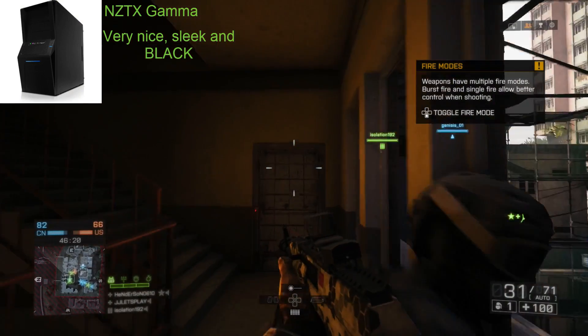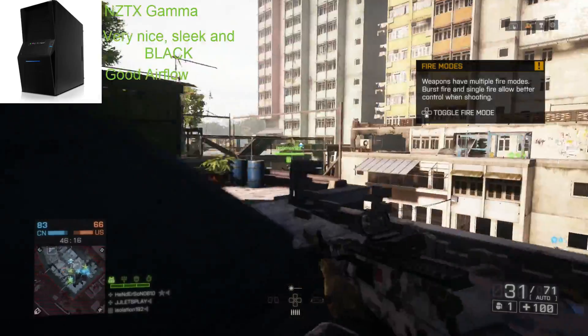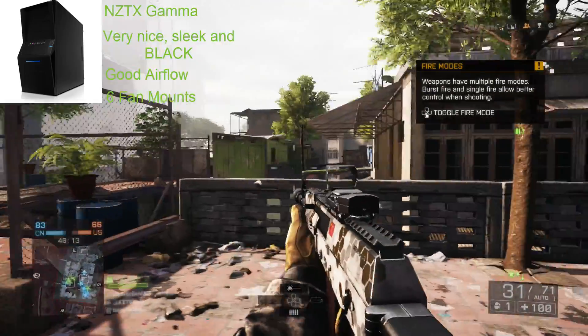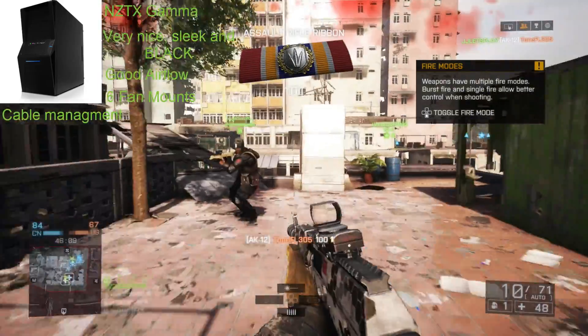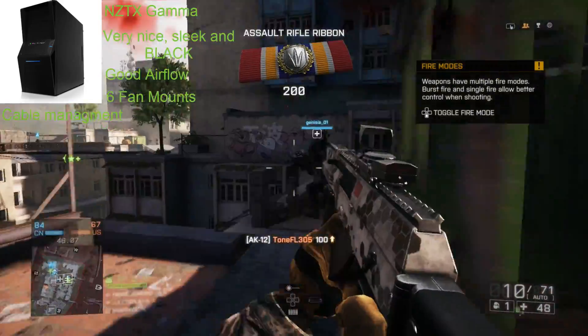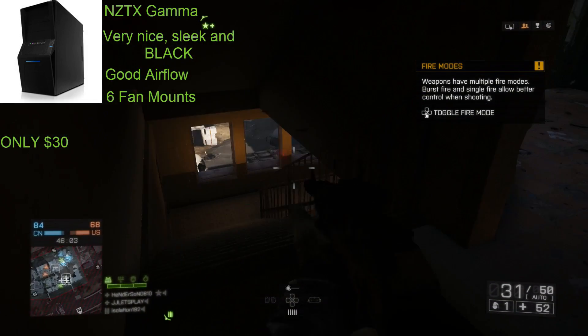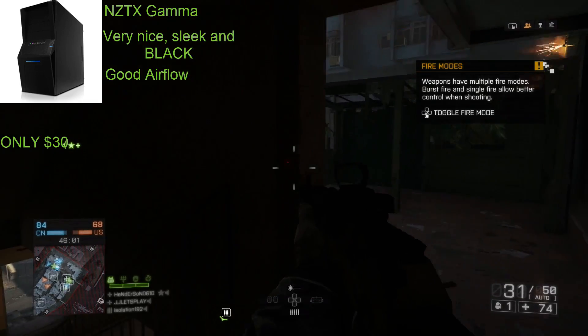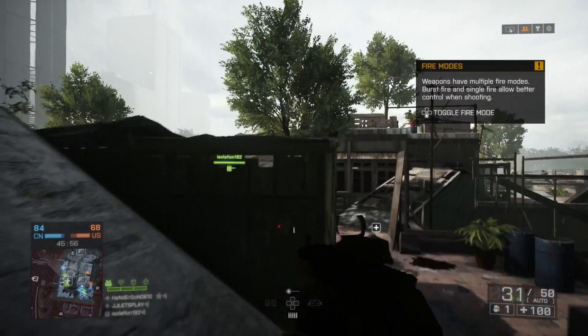For the case I chose the NZXT Gamma. It's a pretty nice-looking case — sleek, black, with a nice shape and good airflow. It has six total fan mounts so you can add some cheap fans, and it has good cable management. Best of all, this case will only cost you about $30.